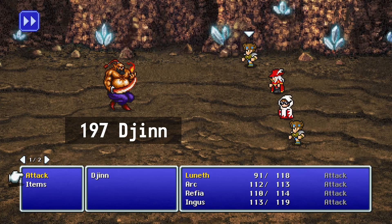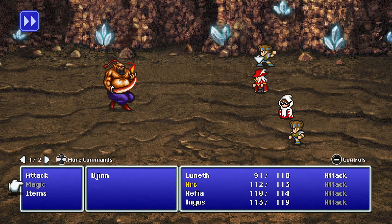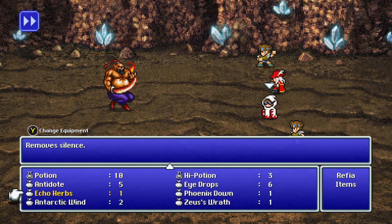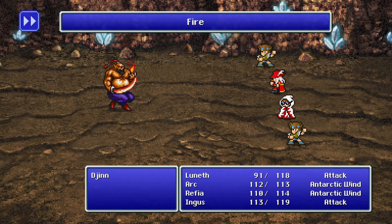Look at him — I've always liked this sprite. It reminds me of something straight out of an 80s cartoon, like DuckTales. Use the Antarctic Winds with the characters with the highest magical stats — it's going to be your red mage and your white mage. It may not matter, but it makes me feel better.